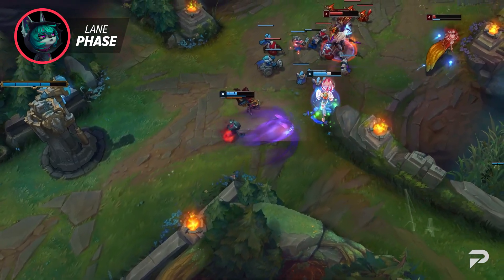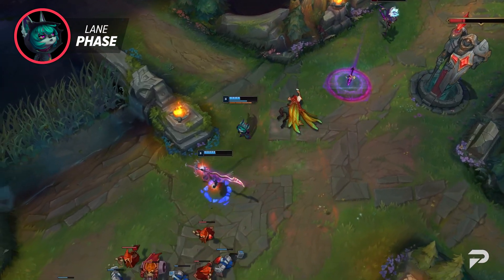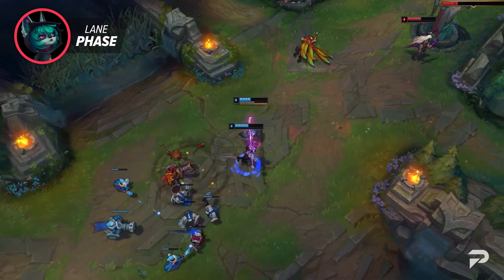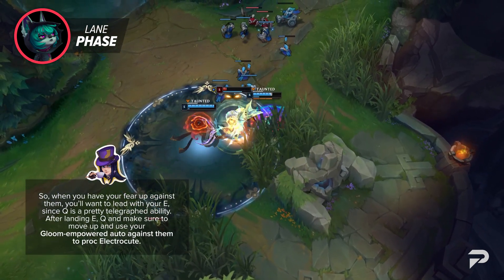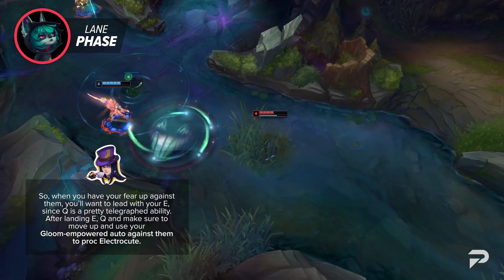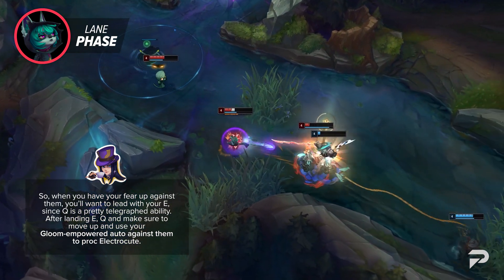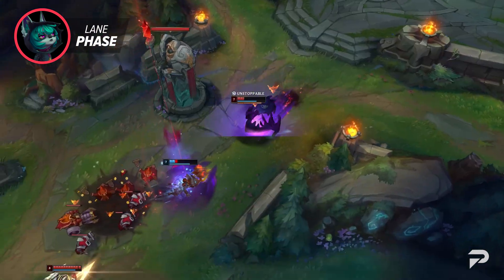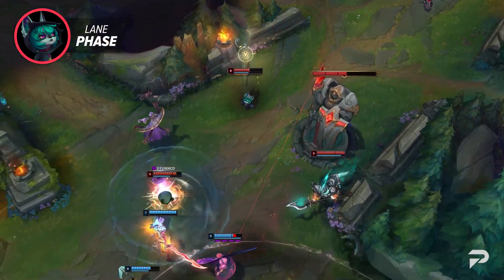Since you rely heavily on your fear to disengage scary opponents, be mindful of how you farm the minion wave. If you're just spamming Q to shove, you'll waste your fear on the wave, and that is not ideal. Against less dangerous opponents like other mages, you'll rarely be in range to use your W unless ulting in. When you have your fear up against them, lead with your E since Q is a pretty telegraphed ability. After landing E, use Q and make sure to move up and use your Gloom-empowered auto to proc Electrocute. Once you reach level 6, you have a lot of kill potential — start by trading a couple times to soften them up, then look for an all-in.